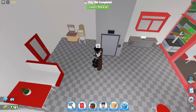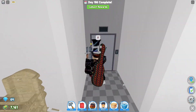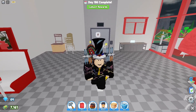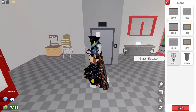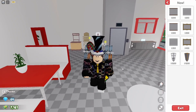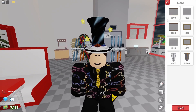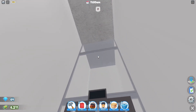The second part of the update includes elevators. I just have a regular elevator that goes up and down, but now they've added a couple of different styles. You can get a glass or fancy elevator. Here's how the glass elevator looks.